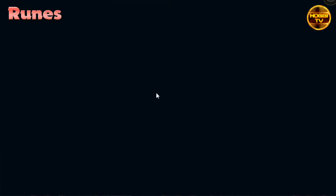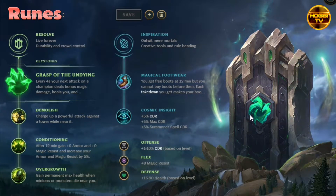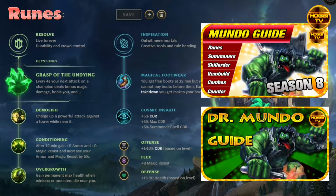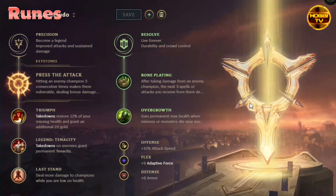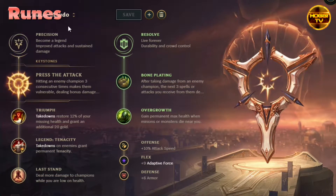I've played with these standard runes for a very long time and I also suggested a Grasp build in my last two Mundo guides. I think this is still a quite good rune page if you wanna play a scaling full tank Mundo. However, I've experimented a lot with all kinds of other runes, and since my Mundo playstyle is simply a bit more aggressive, I came to the conclusion that the best rune page for my personal taste is always going for the Precision tree first.